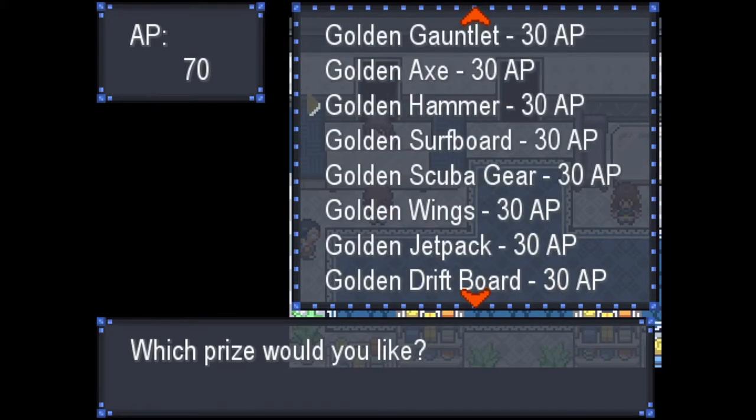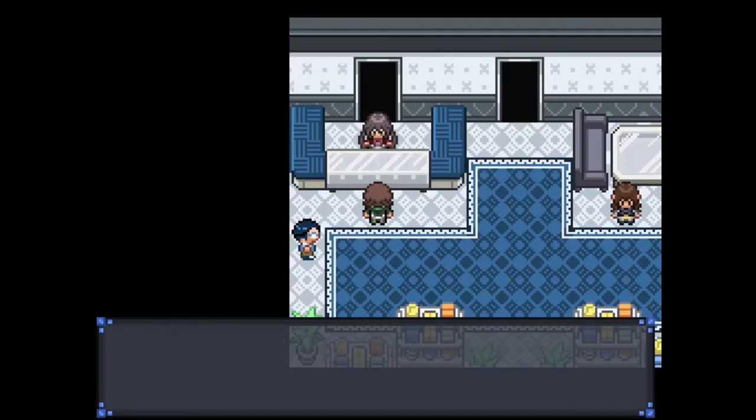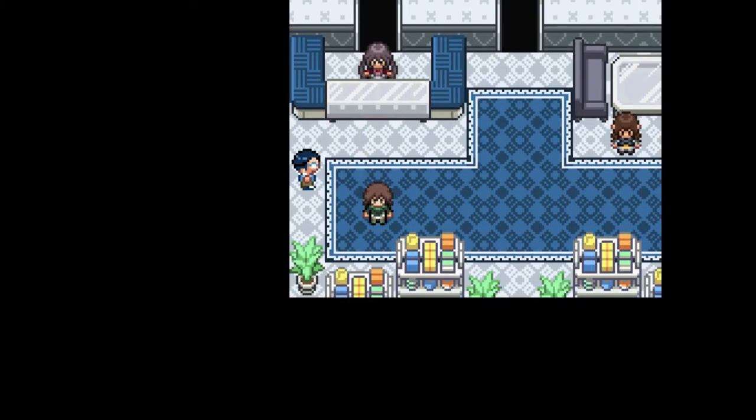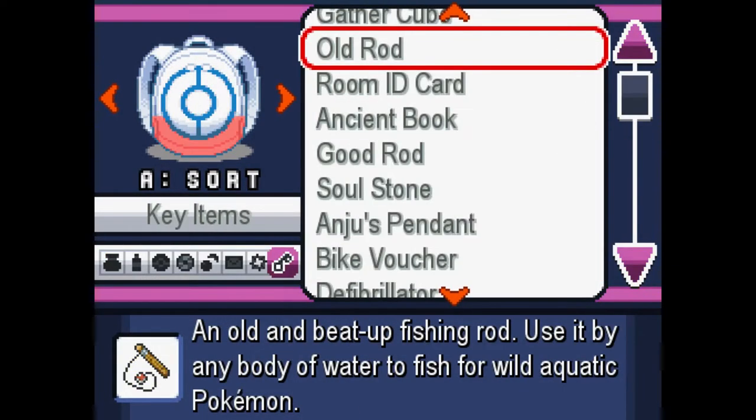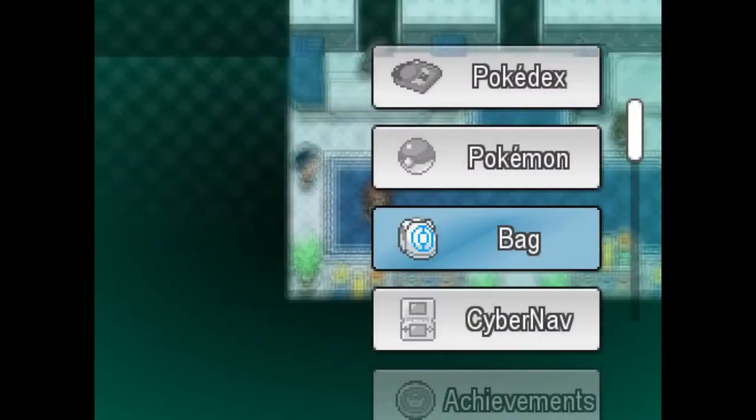For 30 AP. What do these golden items do? Wait, are these what I think they are? It's a key item. They are! They're the HM replacement items.